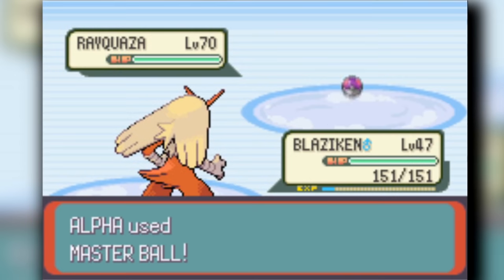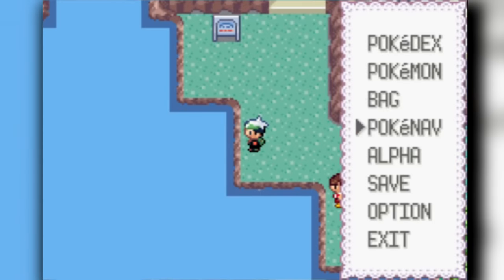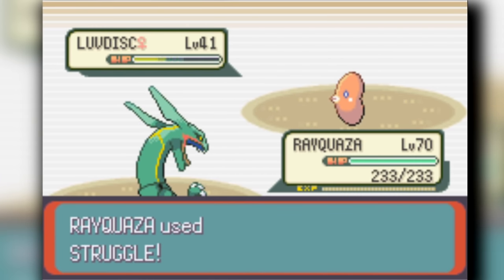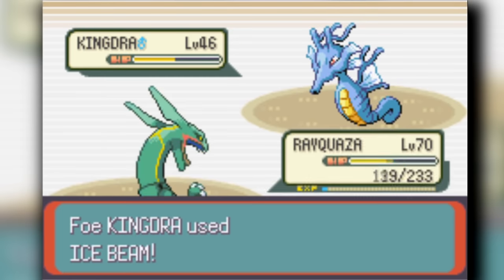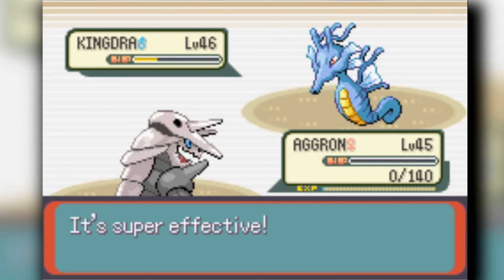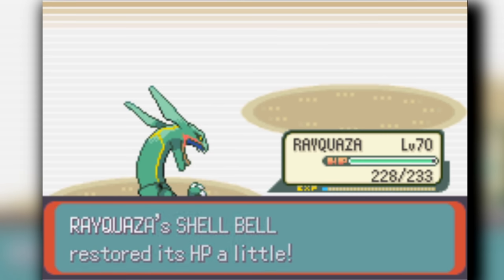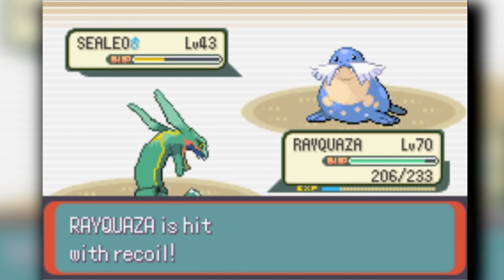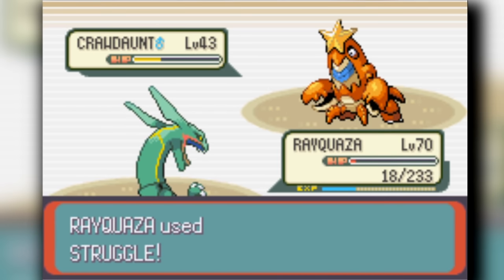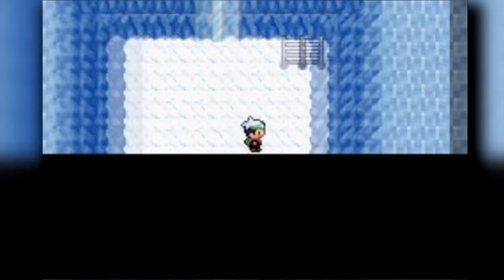We find Rayquaza at the top and catch it with the Master Ball. We give it a Shell Bell, drain its PP, and head into the 8th gym battle against Juan. Rayquaza has the highest attack stat I could ask for — one-shots a lot. But Kingdra doesn't get two-shotted normally, so I keep switching Pokemon to weaken them down before Rayquaza comes out to finish each one. Crawdaunt comes out at 28 HP versus Rayquaza, decides to use Taunt for no reason, and Rayquaza clutches up. We beat Juan and get the eighth gym badge. Now we're heading into the Elite Four.